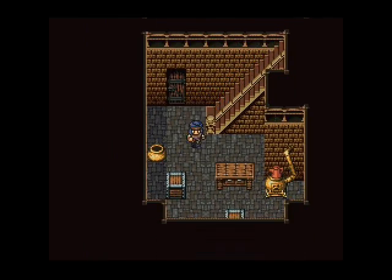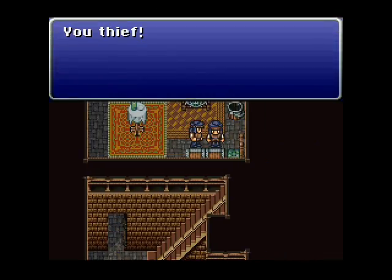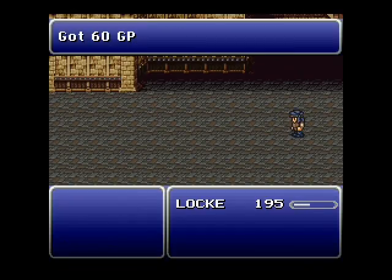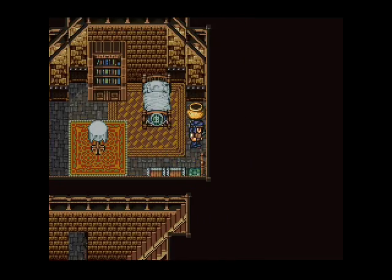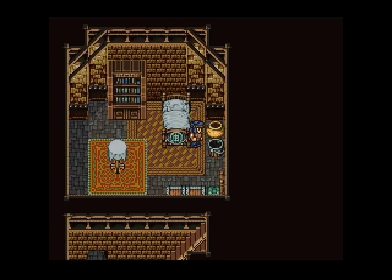If you come down these stairs right here and come up here you see another merchant — a thief. Let's teach him a lesson. For beating him we take his cider. I don't think there's any treasure in this room but it never hurts to check.